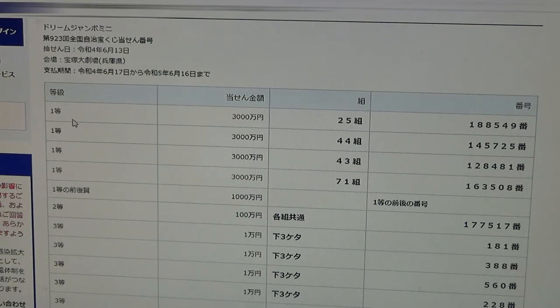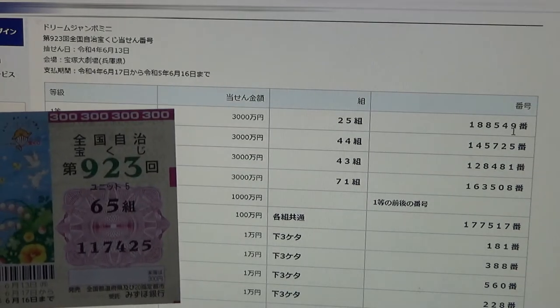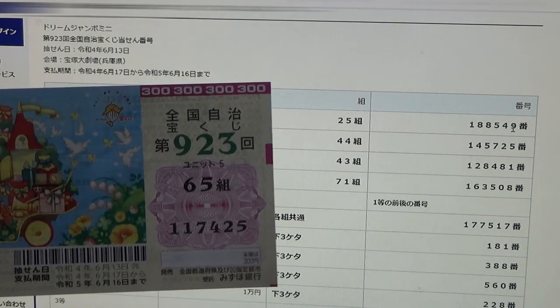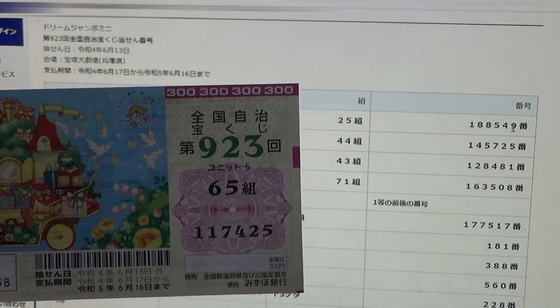To win the very first prize, you must have grouping 25 with these exact numbers in the exact order: 1, 8, 8, 5, 4, 9. I have 65, so automatically I lost. My numbers are 1, 1, 7, 4, 2, 5. No good.